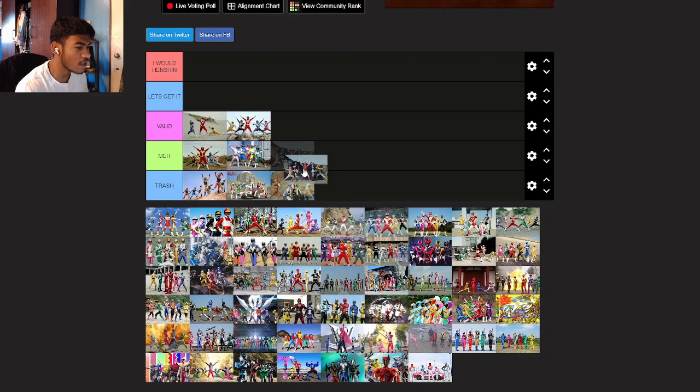I'll go with Dynaman on this one. I actually like these suits. I know maybe some people might hate it, but I actually like them. I like how they always try to switch it up and keep the color of white going with them — that's what I love about this one. I'll definitely go meh. My favorite one for Sun Vulcan is red, my favorite one for Dynaman will probably be black, and I'll go red for this one too.